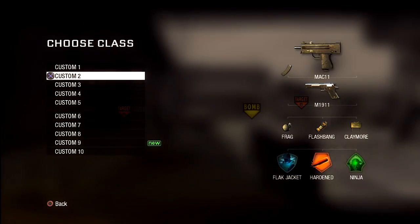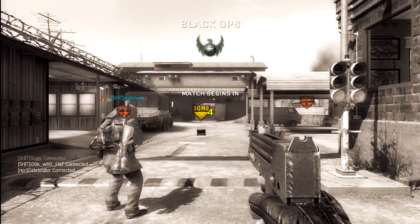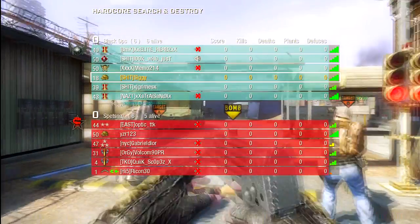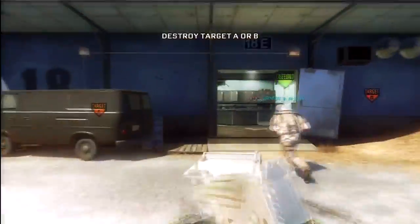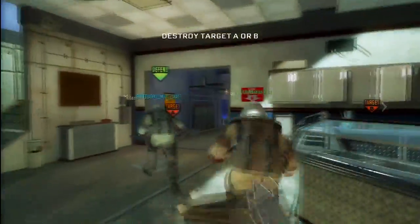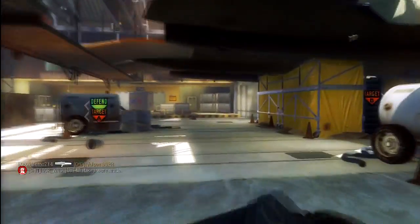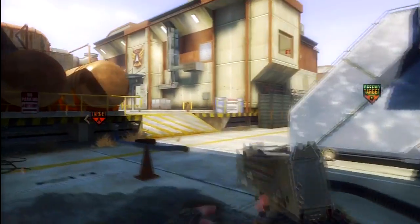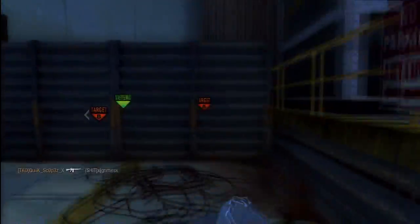Bringing you hardcore search and destroy gameplay on the map Hangar 18. I'm rocking MAC-11 with extended mags, Flak Jacket, Hardened, and Ninja. In hardcore search, without the reliance of a mini-map to see where everything is, you know we'll be pressing select a lot and pressing start a lot to look at the map in the pause menu, because it's important to know where your teammates are, especially when you're trying to play the objective.